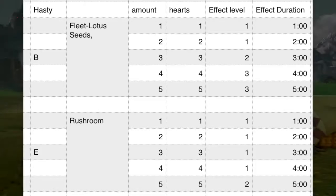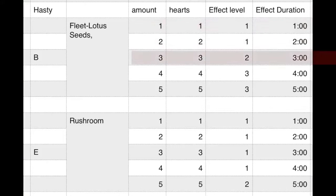For hasty food it's all about the fleet lotus seed — you need three for level two and four for level three. The rush room is the only other item that provides a speed boost, but you need five of them to even hit level two. So three rush rooms and two lotus seeds gives you level three with max duration. Use your seeds sparingly.